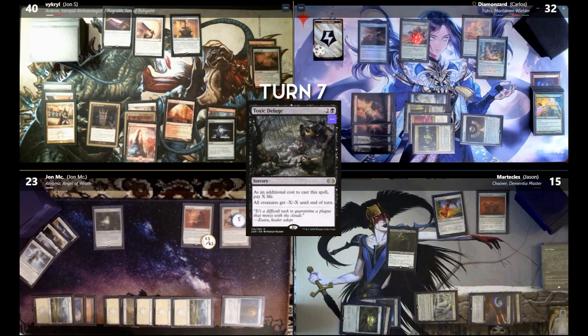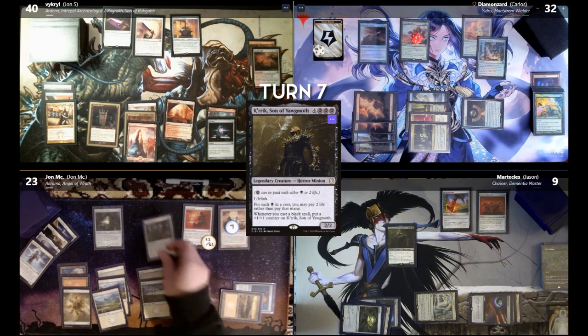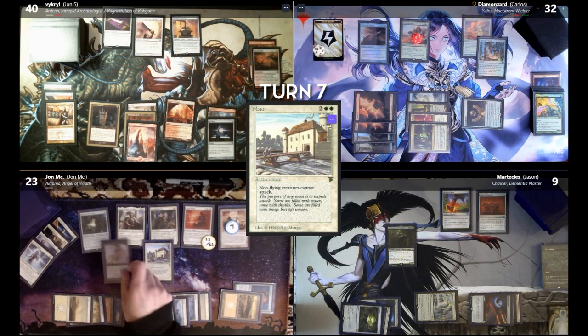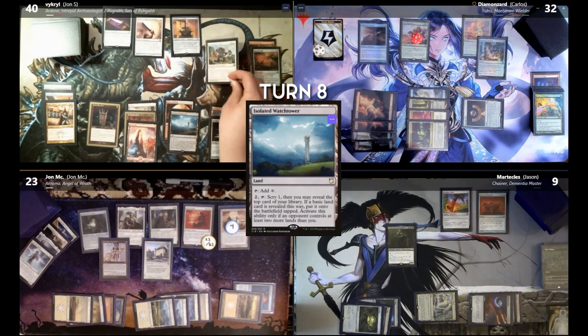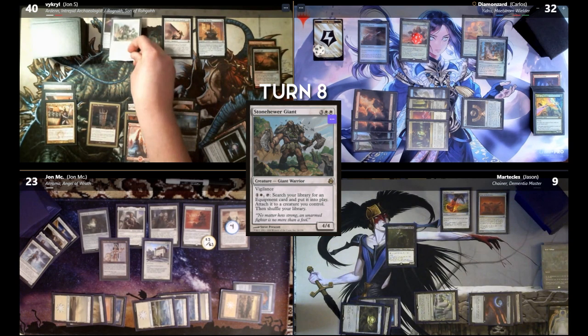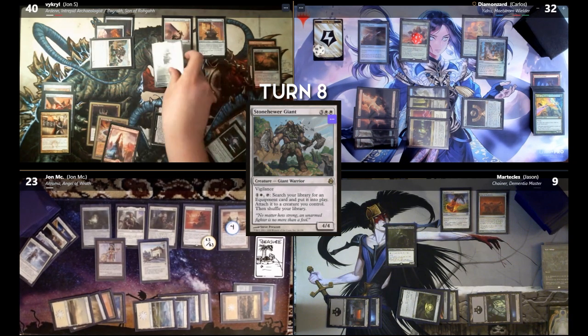Upkeep — remove one Omen counter. Four Omen counters remain. Draw for turn. I'll cast Smothering Tithe. Cast Baird. I will cast Moat. I'll cast LED as well. I will pass. I will play an Isolated Watchtower. I'm going to play a Stonehewer Giant. I will give Stonehewer Giant haste by equipping Sword of Vengeance. I'm going to get Sunforger. I'll just pay two. I cast Arden and load Arden up with all the equipment and pass.